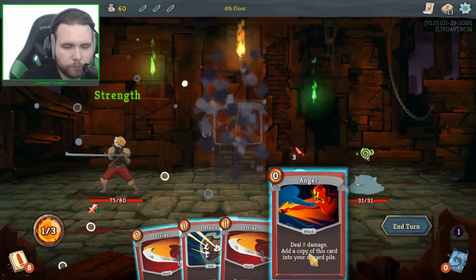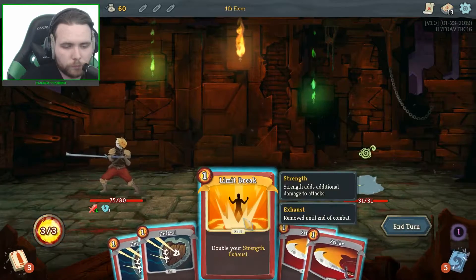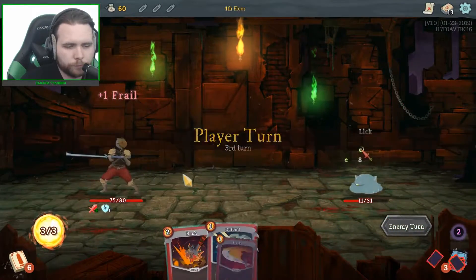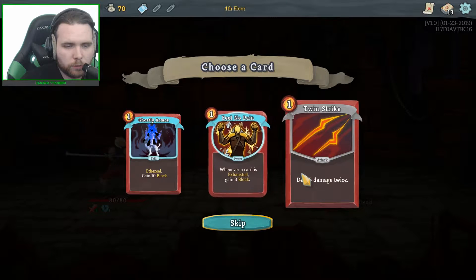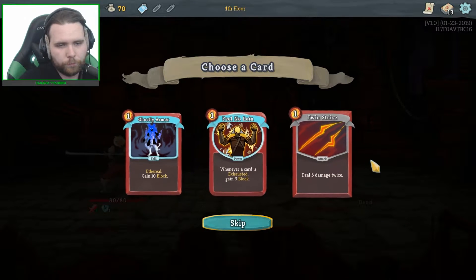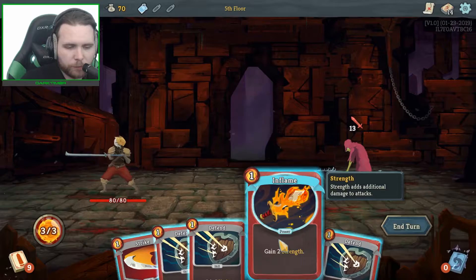Inflame, Anger, Strike, in my turn. Limit Break. Strike and Bash. Deal five damage twice. Feel No Pain - whenever this card is exhausted, gain three block. I'll take block. Like I said, I really don't know how to build this guy so I'm just kind of winging it.